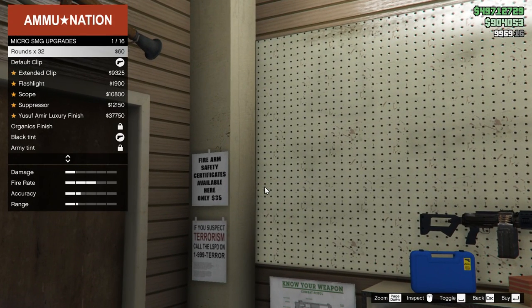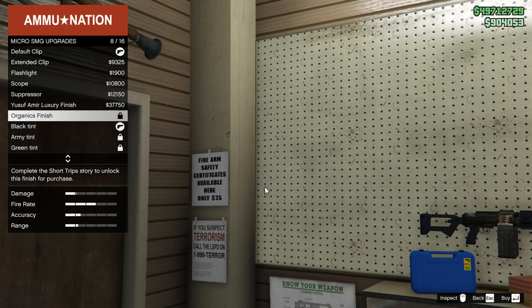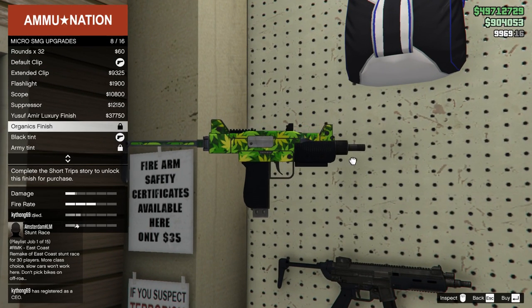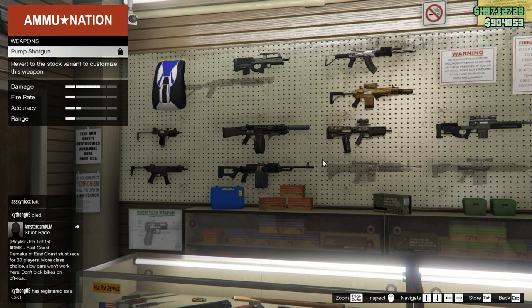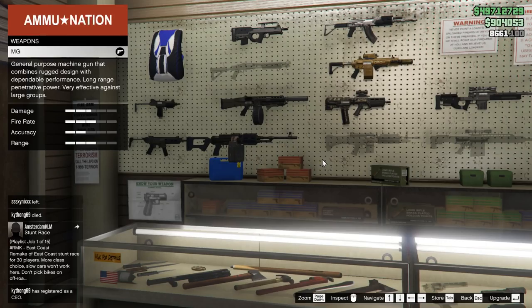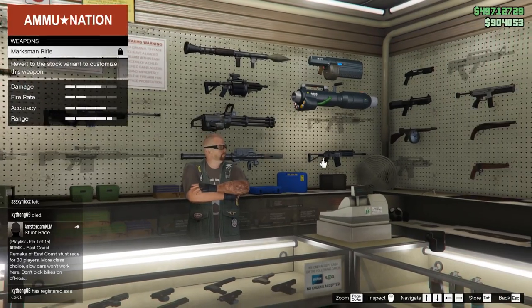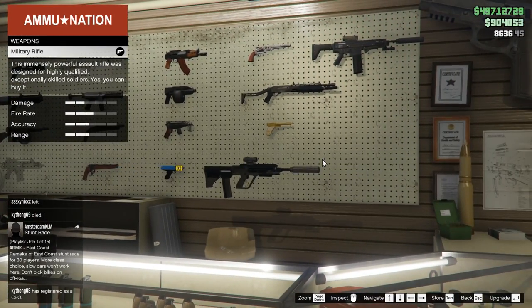The next skin is for the Micro SMG — ignore my game not showing it, it's invisible here — but it's the 'Organics' finish. I'm not entirely sure how much this one costs because I don't actually have it unlocked. The third gun is the Pump Shotgun. Unfortunately you can't have it as a Mk II, so it has to be the regular Pump Shotgun, and honestly I don't think many people are going to have that since the Mk II version is just so much better.